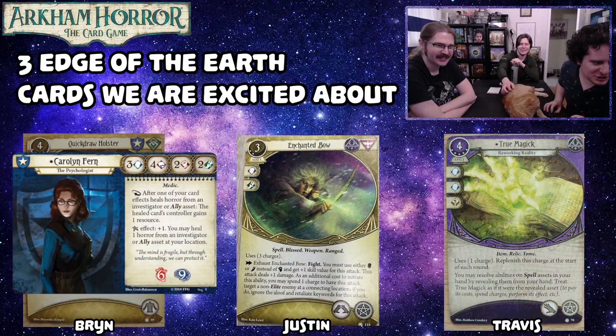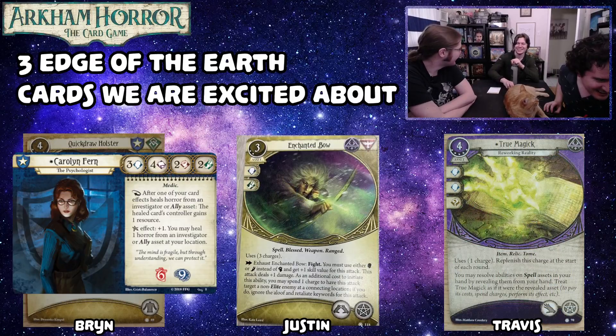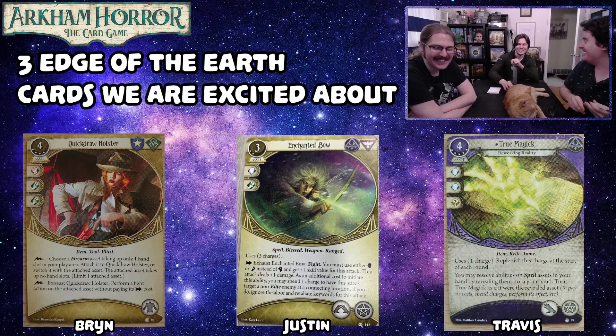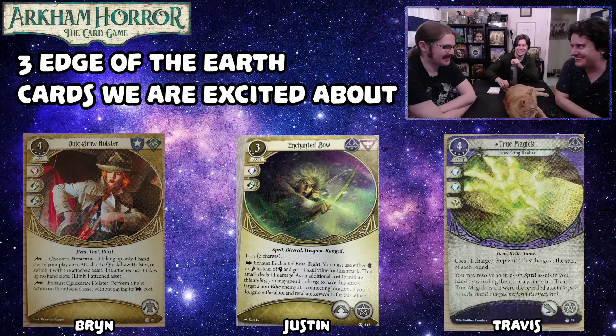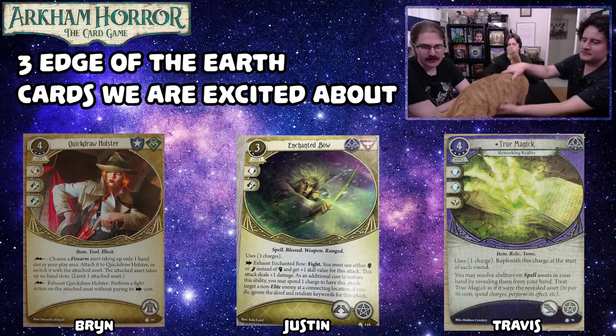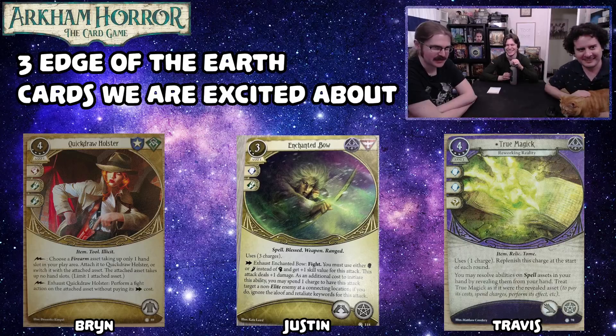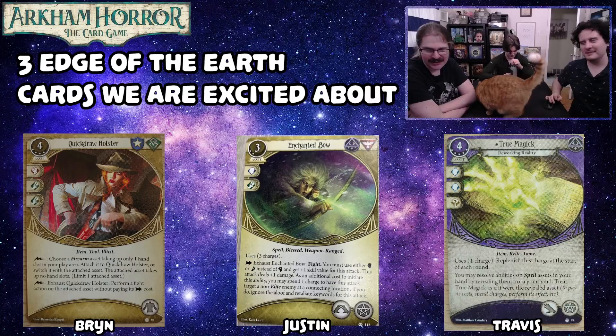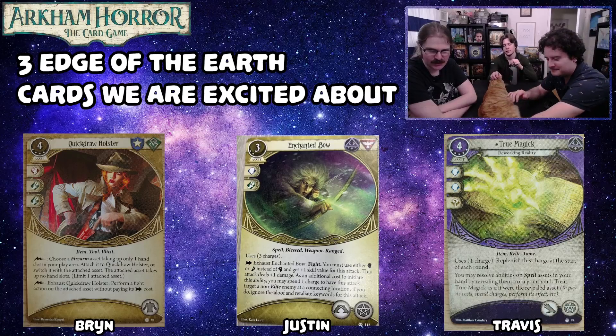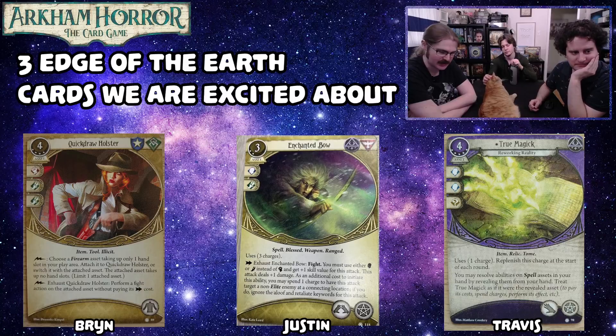Bryn's next card is the Quick Draw Holster — what the heck is Carolyn Fern doing here? Anyway, it costs four experience and four resources for a body slot asset. As a free action, you can attach a firearm asset taking up only one hand slot to the Quick Draw Holster, or switch it with one currently attached. As a free action, you can exhaust the Quick Draw Holster to perform a fight action on the attached asset without paying its action cost.